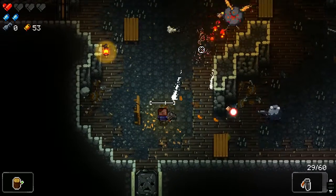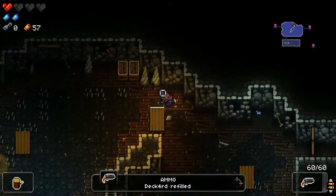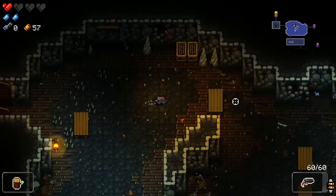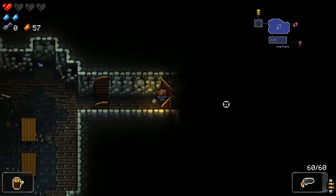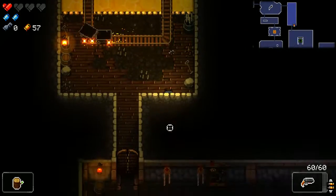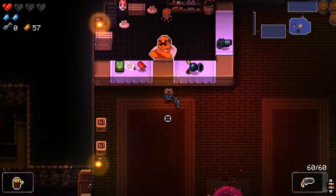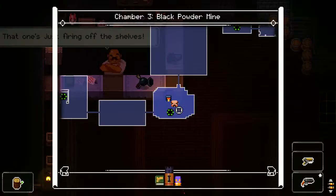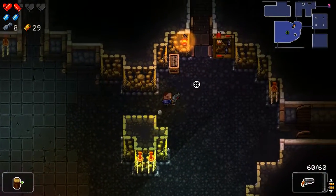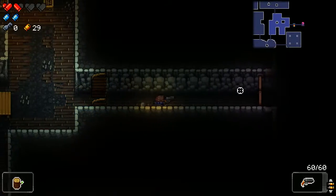I should probably go back to the shop and buy more health. Just because there's our boss room — I don't want to die beforehand, but let's do one or two more rooms first. We do have the Decoy ready, which should help. And I know that the third floor bosses can be really tough, and I don't think I will live through it, but we will try. If I can, I will be amazed. There's another half-health pickup — that's really good.